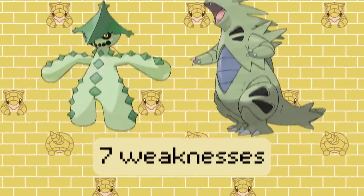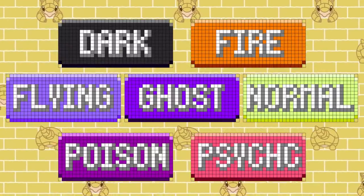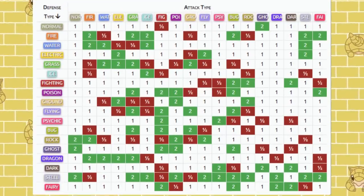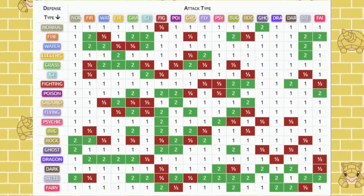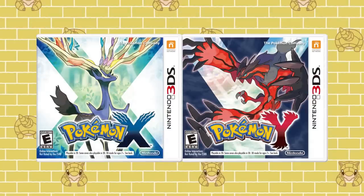For a Pokemon like Tyranitar, I'd say its weaknesses under this format are worse than normal. So all in all, the inverse type chart hurts more than it helps. Sure, there are some types and individual Pokemon that benefit from it, but as a whole, the inverse type chart causes more issues than it fixes. Maybe that's why we haven't seen it again outside of Generation 6.